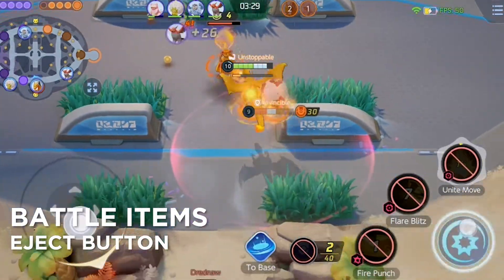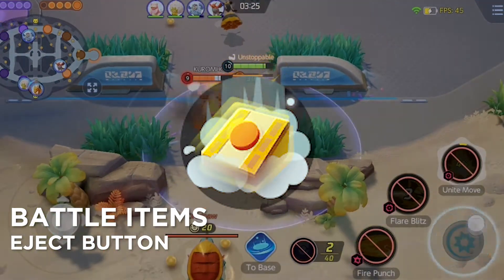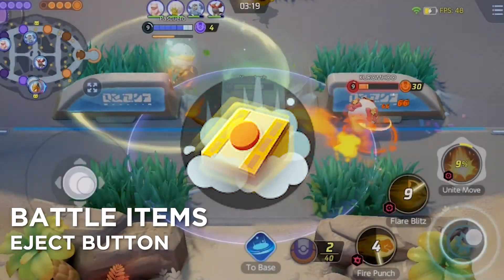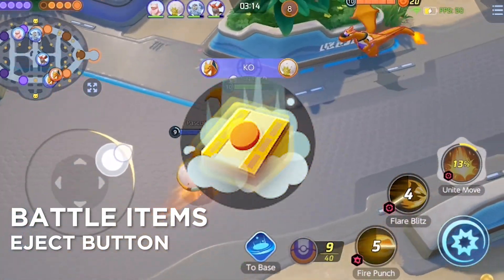For the best battle items, the Eject Button improves your overall mobility by granting you the ability to teleport short distances. This can be used both offensively in a way of chasing down enemies and defensively to escape possible ambush attacks.